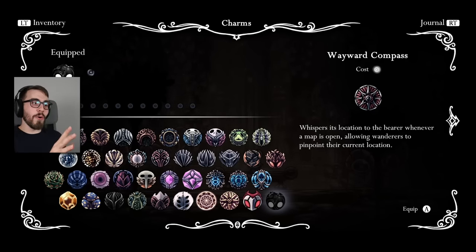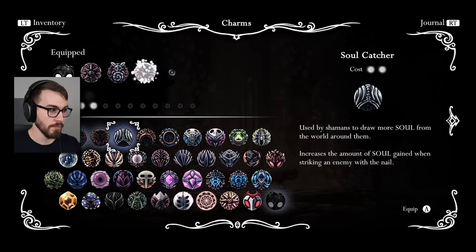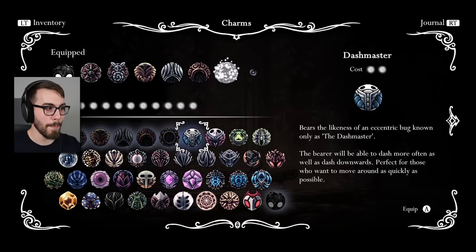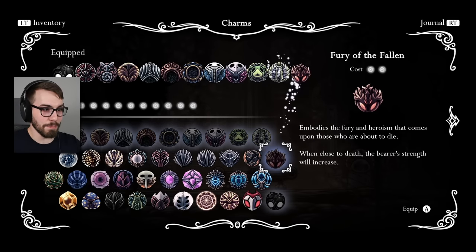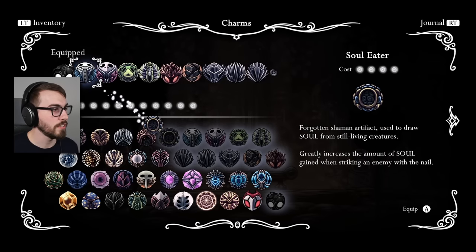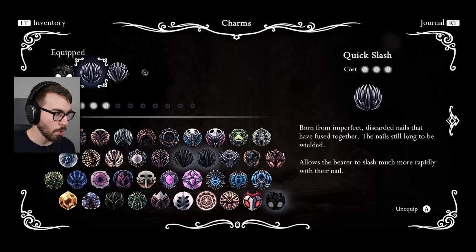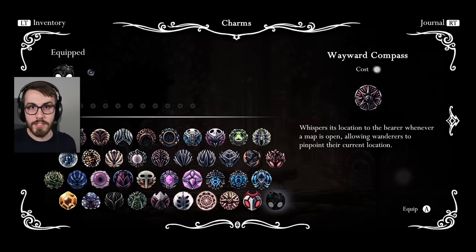Yeah. Now, I know it looks like I don't have infinite notches right now, but check this out. You can just keep on putting these bad boys on. It just lets you keep doing it, guys. How crazy is that? I know that you all want to see me go absolutely crazy here, put all the things on and destroy some bosses. But slow down. I want to try three different builds, okay? Because normally, yeah, you can do a build. But if you had more notches, that'd be great.